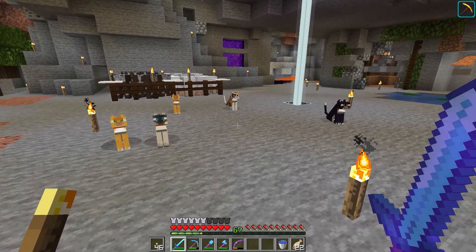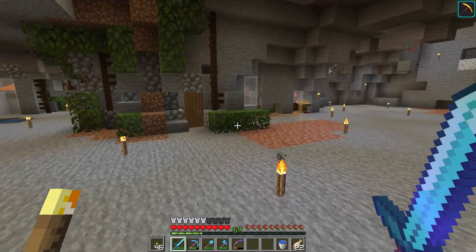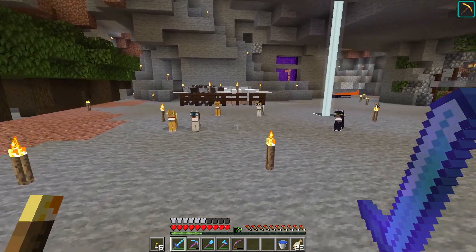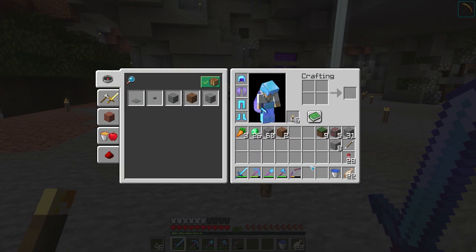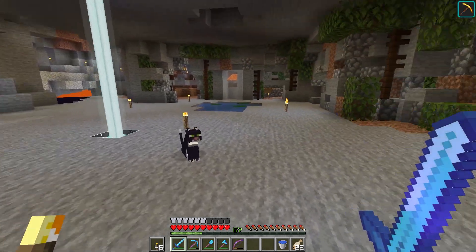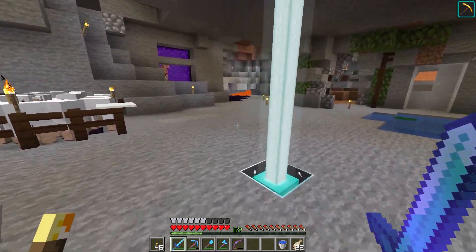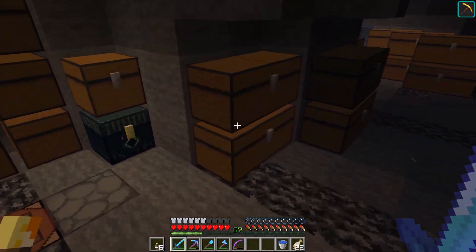Now that I have so many tamed, I think it still registers all of them as part of the village and therefore doesn't spawn anymore — maybe, I'm not sure. I was keeping a stack of raw cod in my inventory just so I'd see when I could tame one. We're gonna need these guys soon for a project — you guys all know what cats are used for in projects, I'm not even gonna say it.